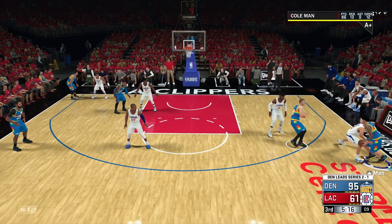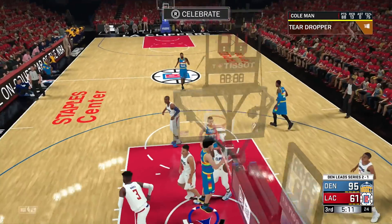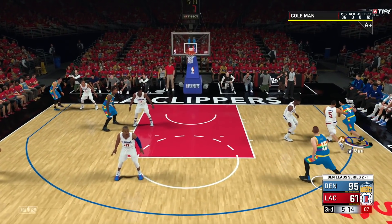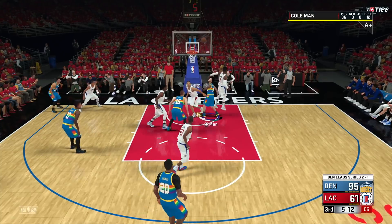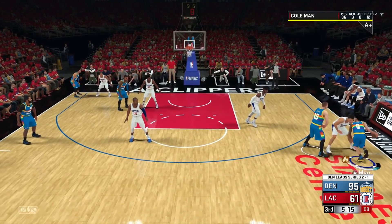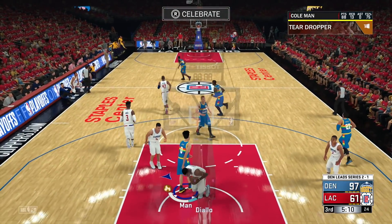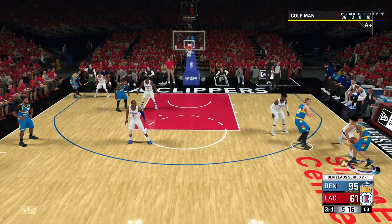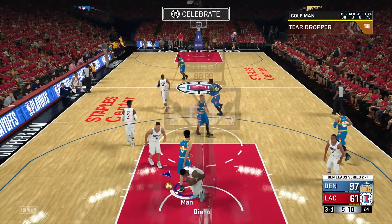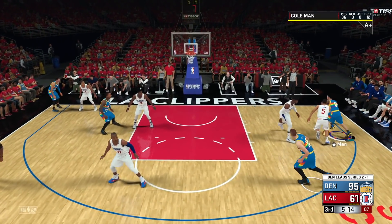The number one tip I have for you guys is to get off as many floaters as you can. Shout out to Tycino for this method — you get a lot of XP for every individual floater you make. What I like to do is call for a screen on the right side, do the Pro 3 animation to the left, and run baseline. If there's not a center in the paint, I get really close to the rim and trigger the floater animation. I'd highly recommend triggering the floater animation when you're all the way up under the rim — you're pretty much going to make that around 90% of the time.